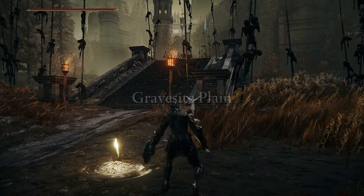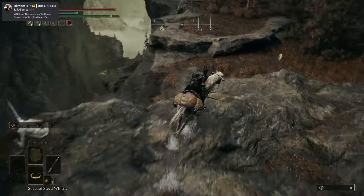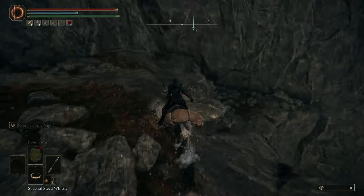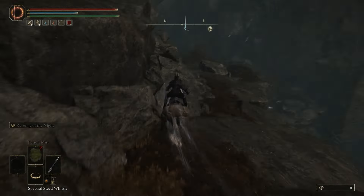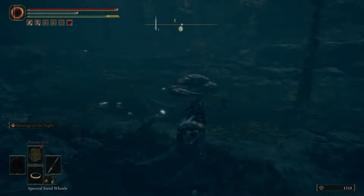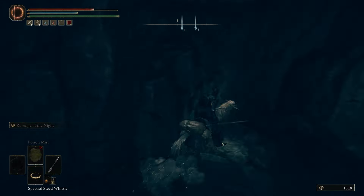Travel to the Gravesite Plain site of grace. From there travel east to the cliff — you have to scale this entire cliff. It's fairly easy, just be careful. Once you get to the bottom, head towards the pink flower to the right. There's an entrance to another area behind it. Remember, unlock the sites of grace as you see them.